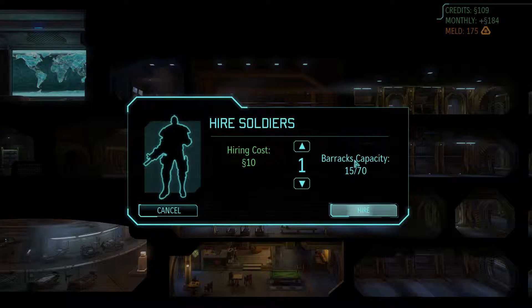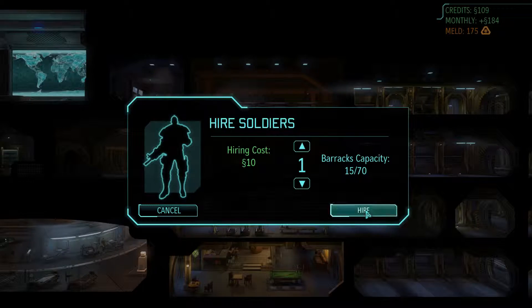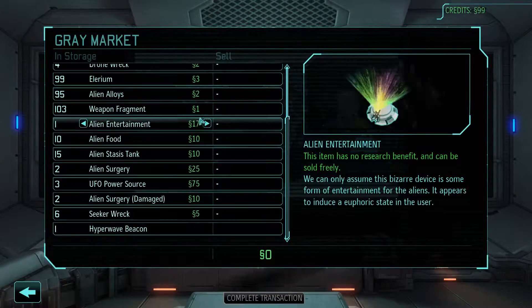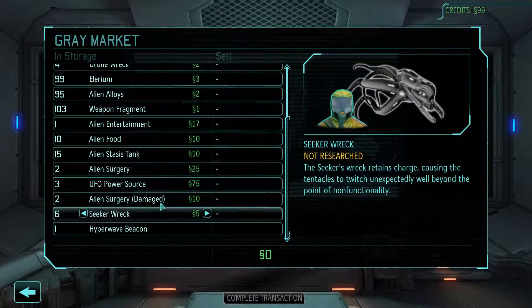We're going to go to hire a soldier — we're going to hire one new soldier to replace the one that we lost. Then we're going to go to the situation room, to the gray market, because we have some things to sell. The alien surgery is damaged, so we can sell it for money.